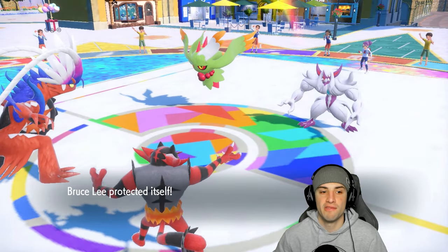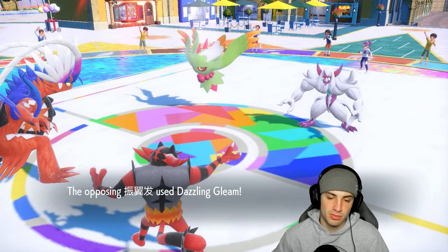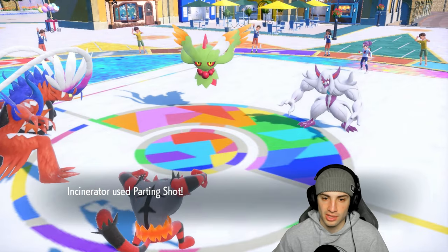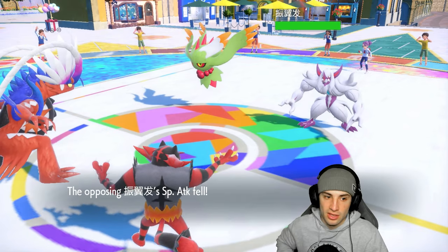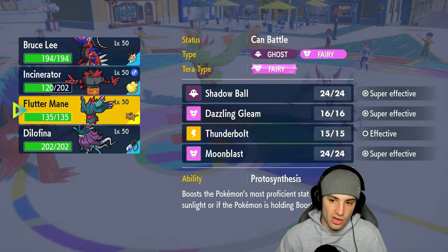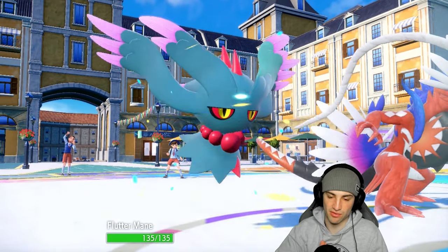Reflect pops out — no big deal. Hopefully they go for Moonblast into Koraidon, but they go for Dazzling Gleam instead, which is okay. Koraidon blocks with Protect. Parting Shot hits, dropping their Special Attack by one. I didn't go for Fake Out this turn — I think that's pretty solid. Now I can bring in Fluttermane to freely fire off Dazzling Gleam with Choice Specs, then Terastallize Koraidon and go for Flare Blitz to KO their Fluttermane.